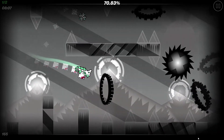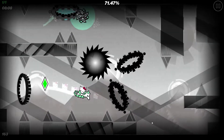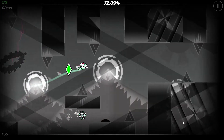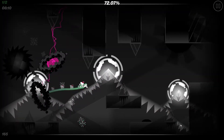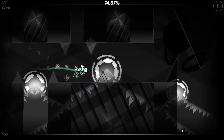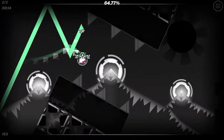Then you click again right before you go to the portal, click when you're in the portal, and click when you're in the middle of these two spikes or in the middle of the saw. Then just buffer instantly twice - so it should be like middle, buffer, buffer. Then here you just want to do four clicks. That whole part should look like this.